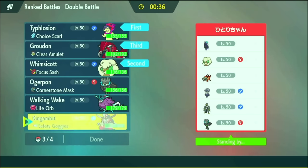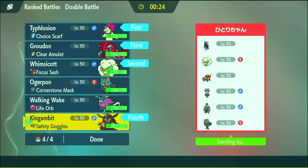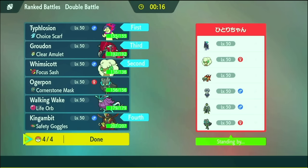Bringing Groudon, of course, and King's Gambit. Walking Wake is interesting too because it gets the speed boost. I need all four of these — I can't afford Ogrepond or Walking Wake both. Walking Wake is really good here. I would say Walking Wake maybe instead of Typhlosion, but it's a Typhlosion video, so Typhlosion's coming. Chi Yu is probably the scariest thing, but we'll see.